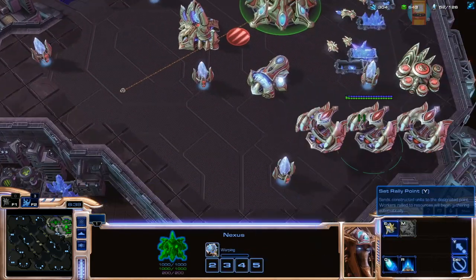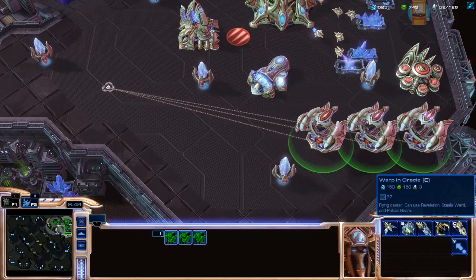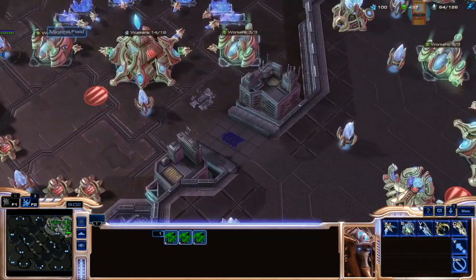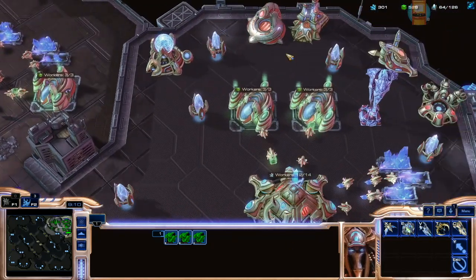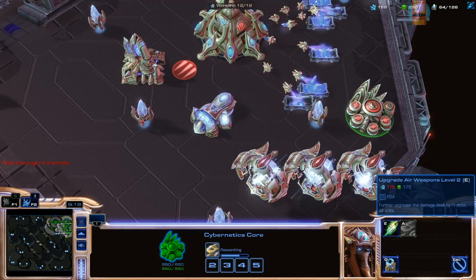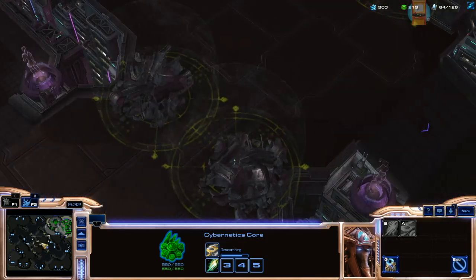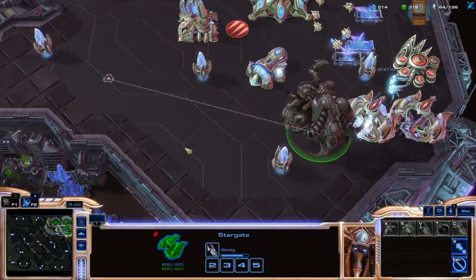Let's get the mothership in. Don't have much resources. Let's go with void rays this time. Mineral field depleted — not enough minerals. Right, let's have a look — do we have any special abilities? Time warps slow you down.